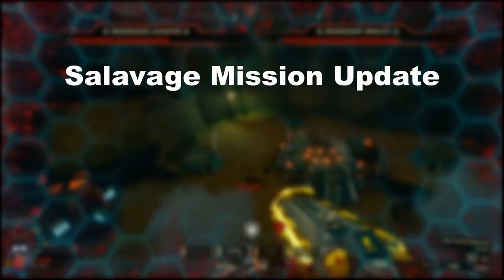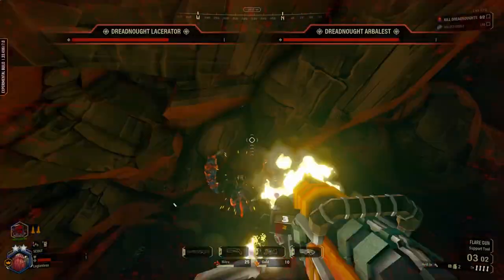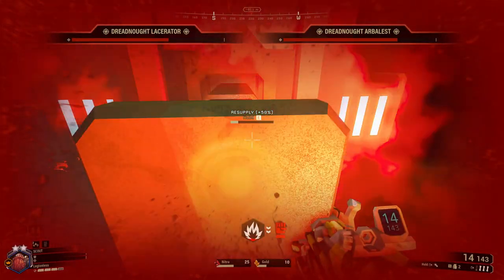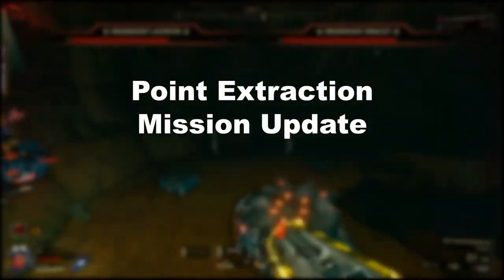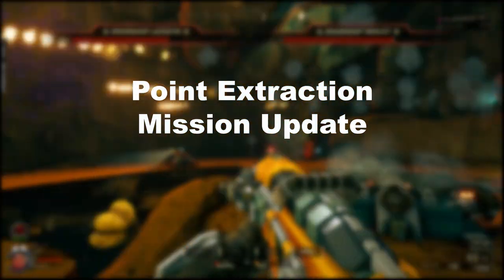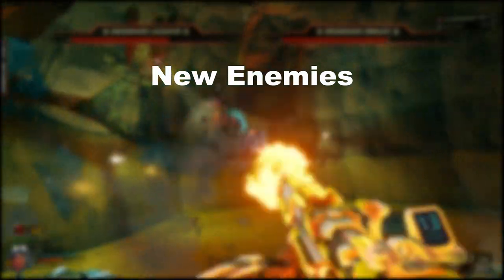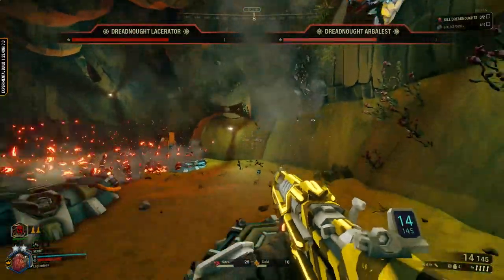During salvage missions, all you need to do now is find the broken mule, interact with it, and the missing legs will appear on your map. At the end of the salvage mission, you'll connect the fuel to the fuel cells using a fuel line, like during the onsite refining mission. The Minehead model in point extraction missions has been updated from an old-looking asset to a new one. There are also a few new enemies, like the Macterra Trijaw, a new Macterra that hangs at the back of the pack and shoots a triple barrage of projectiles.